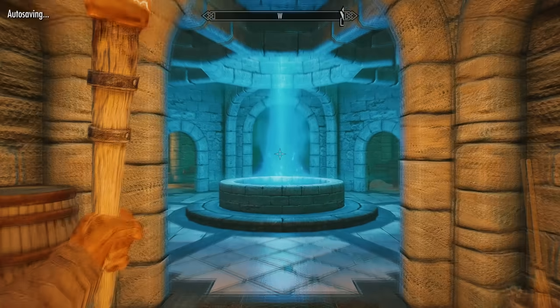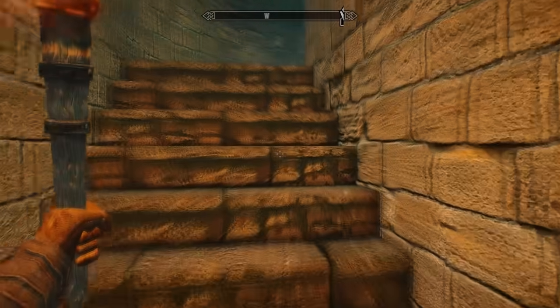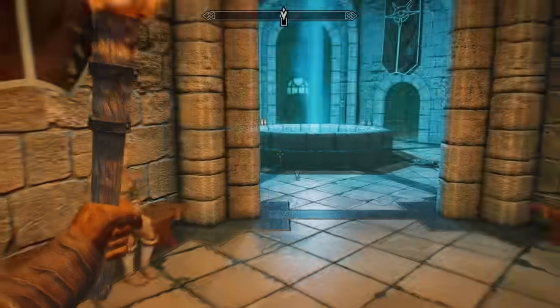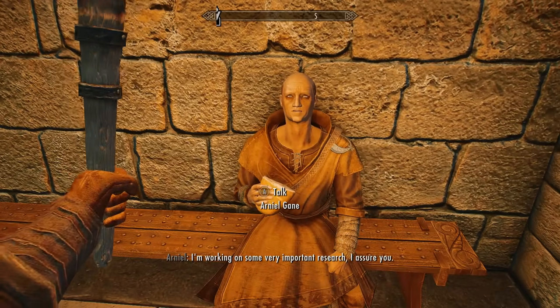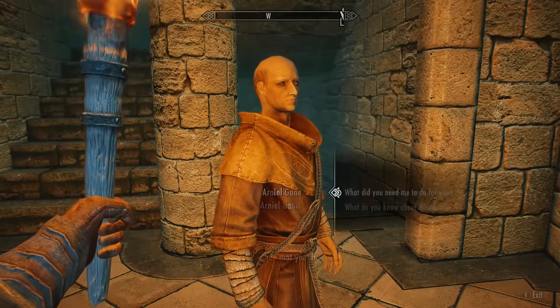Just proceed inside and head up the stairs and you'll find him in the first room on the right, or just sitting on the landing. After you talk to Arniel and ask him if he needs any help with his project, he will task you with finding and collecting 10 Dwemer Cogs.